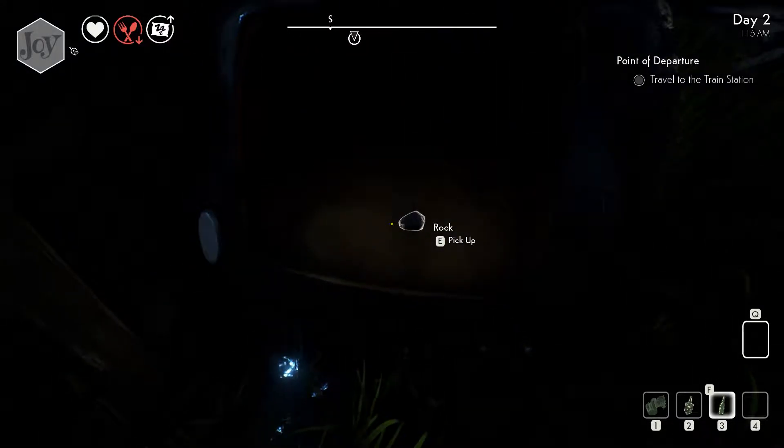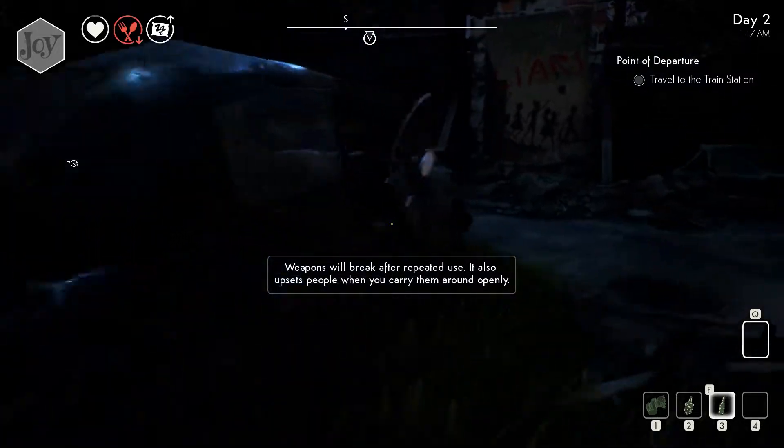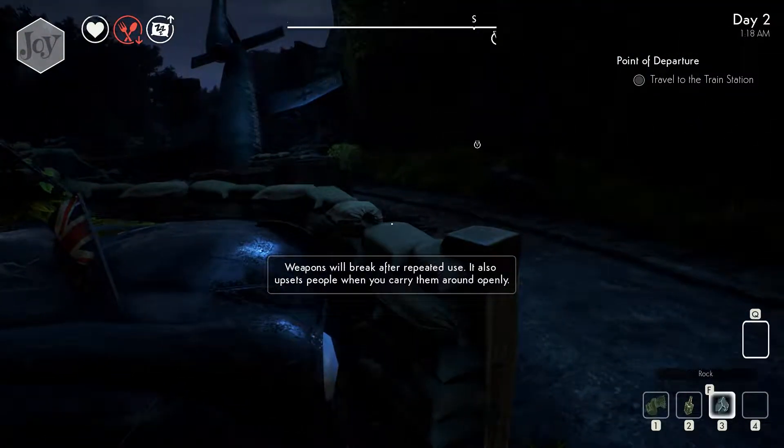Unlock. What's this? Rock. Weapons will break after repeated use. It also upsets people when you carry them around openly. Where's my rock?